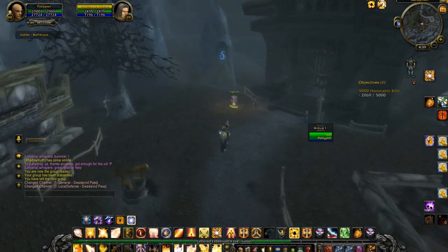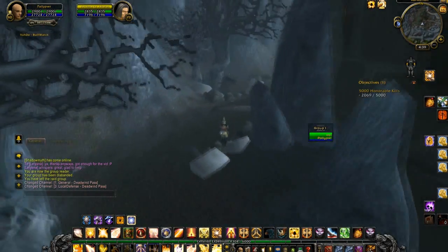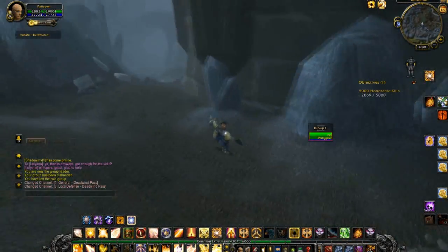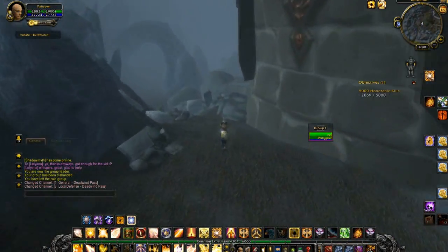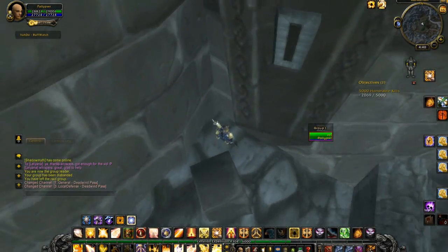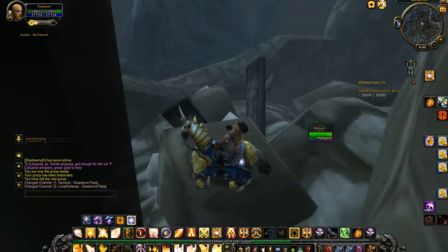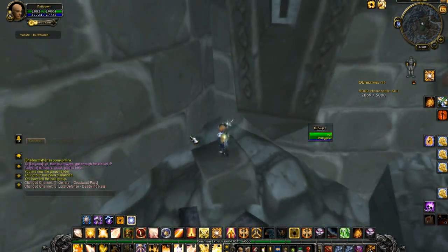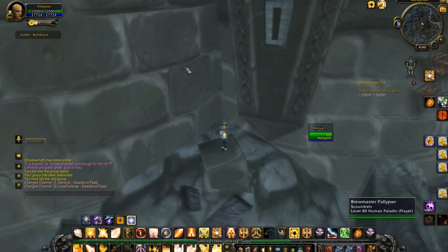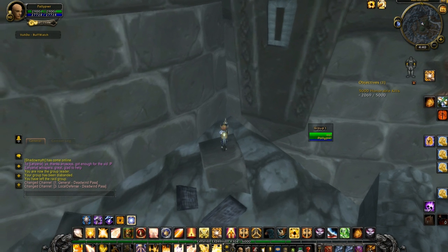First things first, we're going to run to the back of Karazhan — not necessarily the back, but kind of the side, whatever you want to classify it as. This glitch is mainly going to appeal to old-school raiders, like if you're level 70 still with the no-XP thing, or if you just want to go back to the somewhat good old days. I think Burning Crusade was one of the best — that was the first expansion I actually raided in.